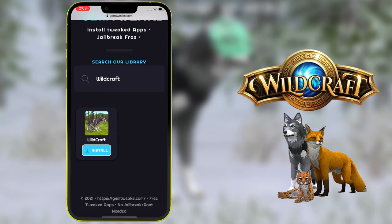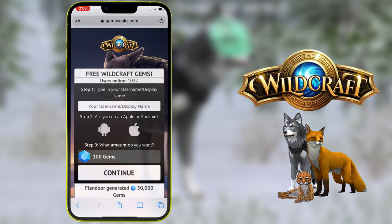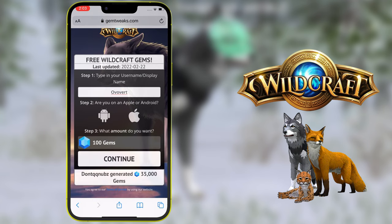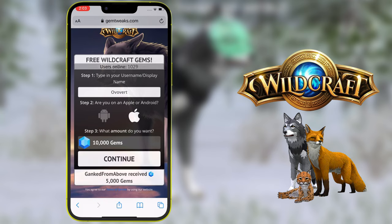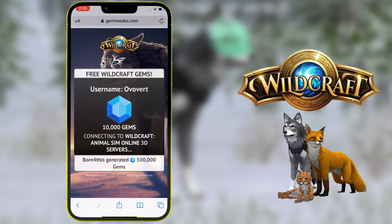Go ahead and press install. There are three quick and easy steps: Step one, type in your username — mine is OVOVert. Step two, select whether you're on Apple or Android — I'm on iPhone so I'll press the Apple icon. Step three, choose the amount of gems you want — there are up to 10,000 gems to choose from. For this video I'm going to select 10,000 and press continue.